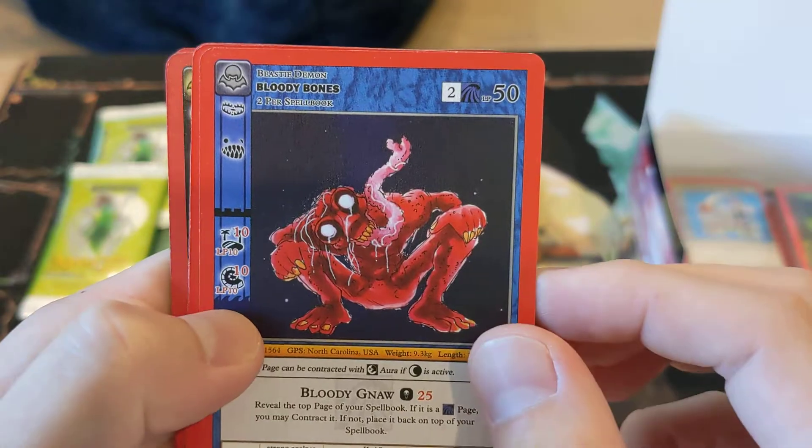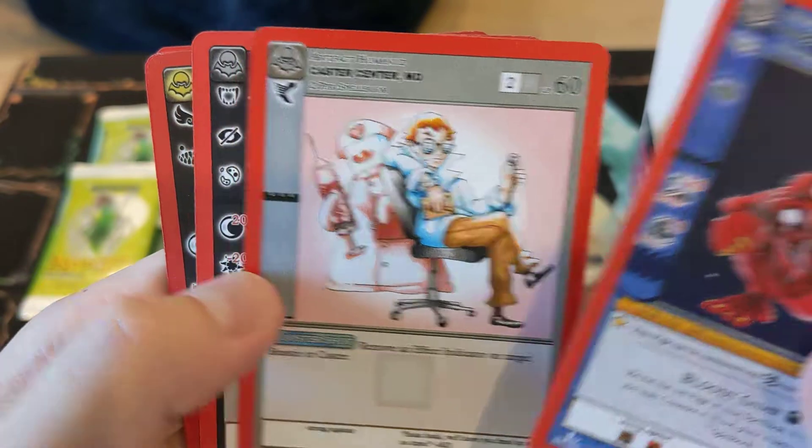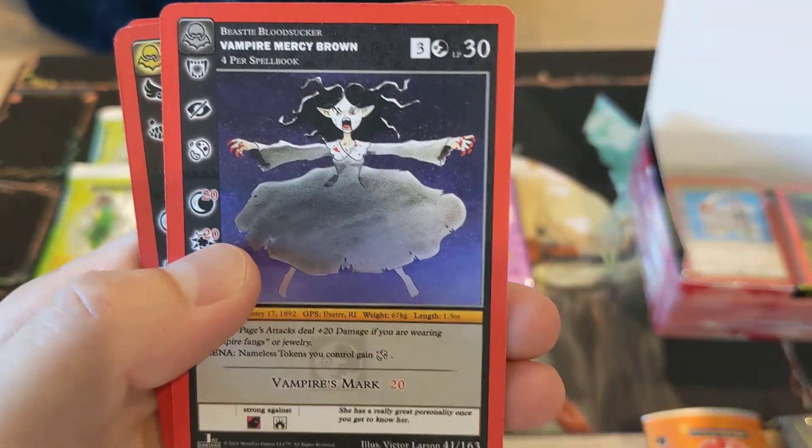Uncommons. We've got Bloody Bones, some other guy, Caster Center MD — we're actually a Pokemon, but I don't know what that is. Vampire Mercy Grand.